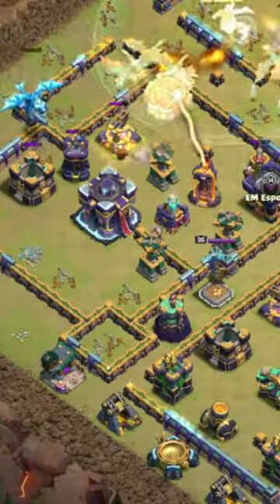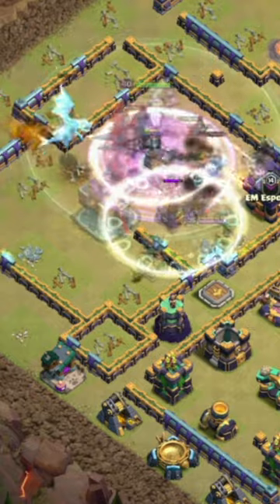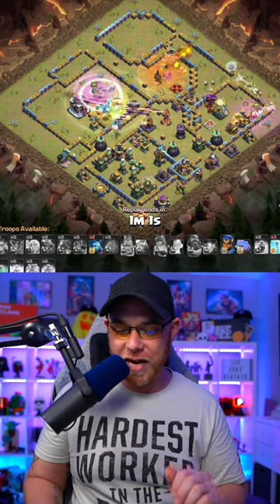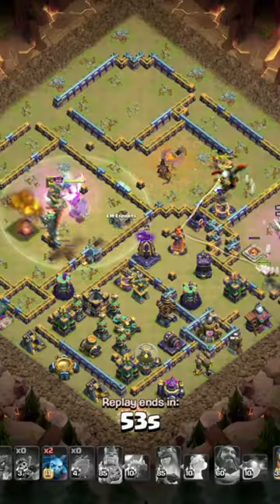The Battle Blimp is going to come across the base and be released to drop super minions and the clone spell. They're going to try to take out the Town Hall, but there's an invisibility tower which is going to cause the dragons to go through a little bit of a panic. They're going to backtrack and take out the Town Hall.